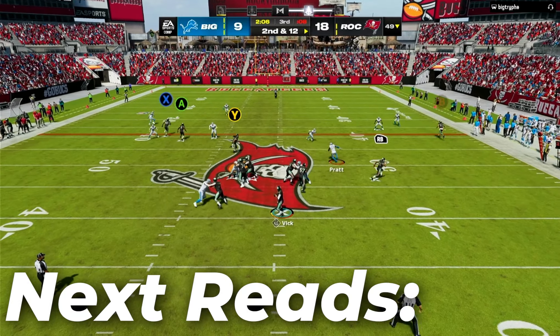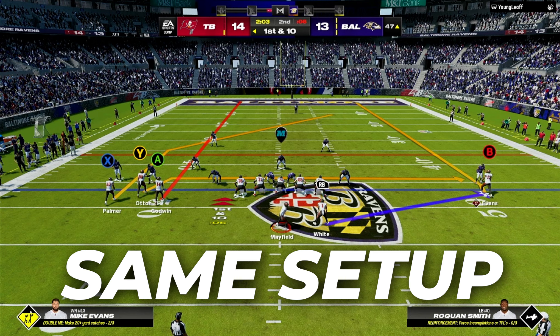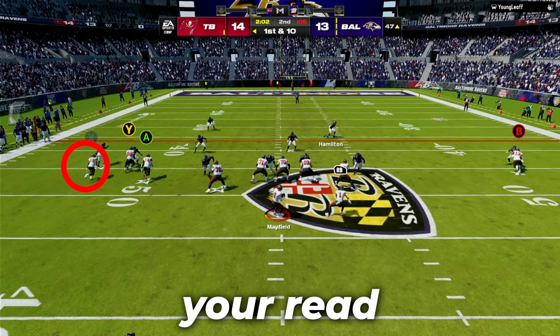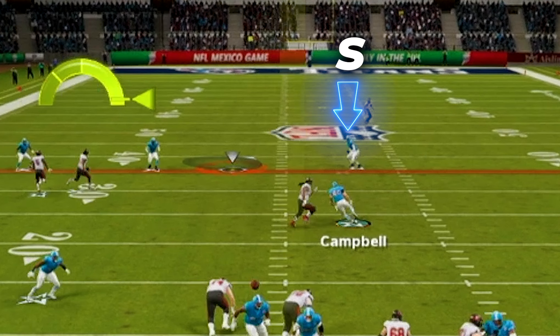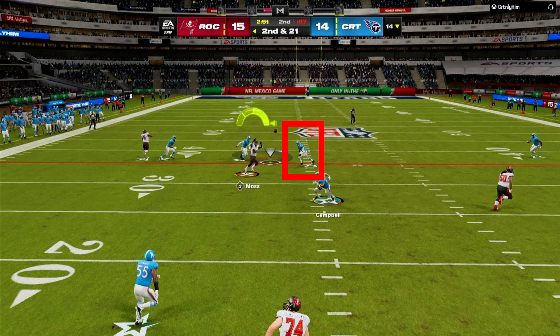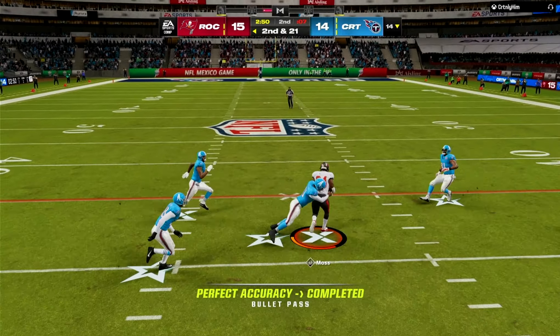If the route is not open, your next reads are the drag and the check down by the running back. When you run this play against a cover 2 or 4, you will have the same exact setup, except you're going to keep the solo wide receiver on a streak. Your read here is to try and hit the post receiver as soon as he makes his cut, because in cover 2 or 4 there will be a deep safety on the other side of the field. If the safety ends up playing the ball well, click on the receiver to come back to the ball by aggressively catching it by pressing Y or triangle before the defender can make a play.